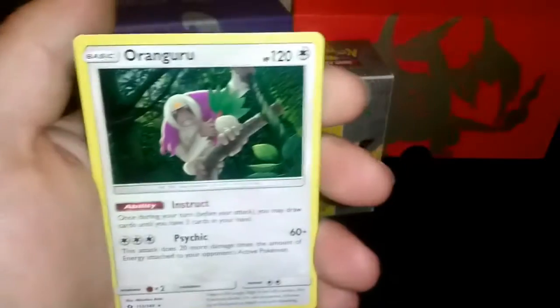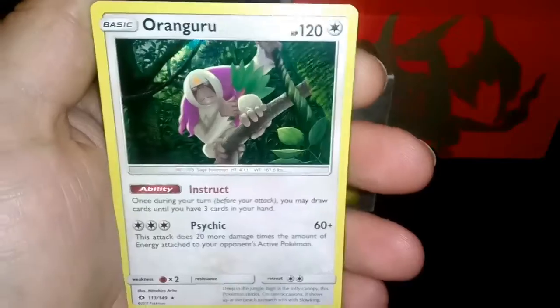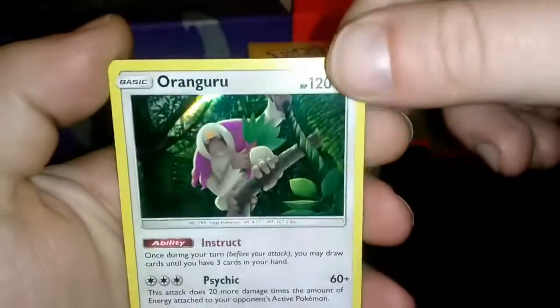We have a Reverse Holo Cosmog and a Regular Rare — sorry, a Holo Rare Barangaroo. It's not really what I'm hoping for. Out of one of my white code cards.